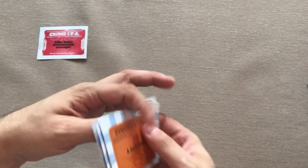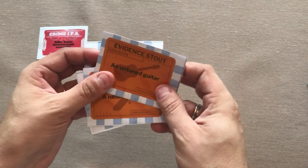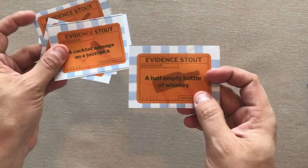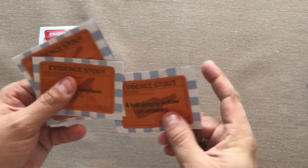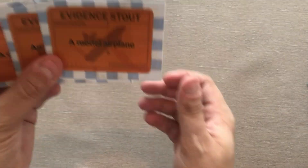Every person will get five evidence cards — one, two, three, four, five — and then the rest of the cards return to the box. With their evidence cards, each player will secretly pick one card to discard, one card to go face down into a stack of evidence, and keep the other three secretly in their hand. So I drew the deck chair, an untuned guitar, a model airplane, a cocktail sausage on a toothpick, and a half-empty bottle of whiskey. I'm going to discard the cocktail sausage and put the half-empty bottle of whiskey face down in the stack. The other three cards are mine in secret.